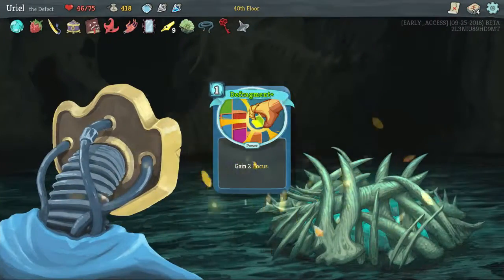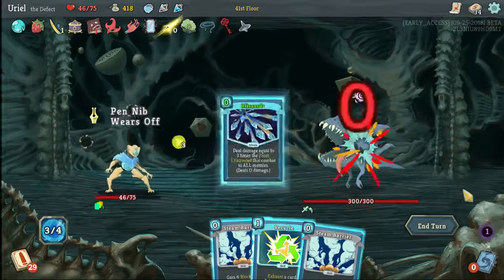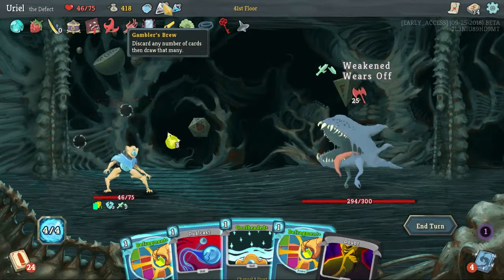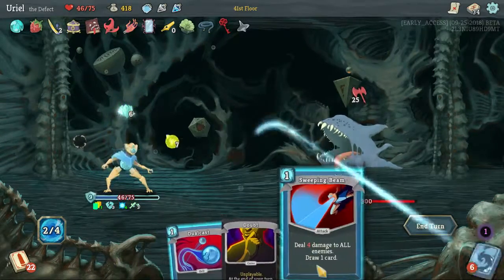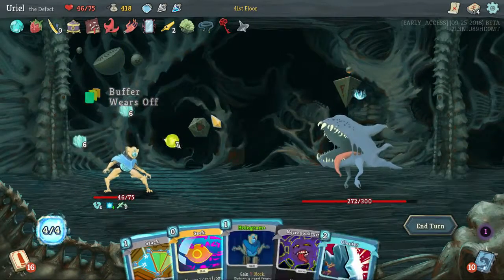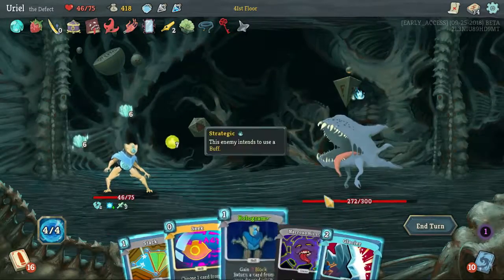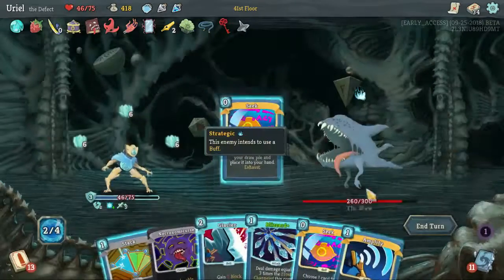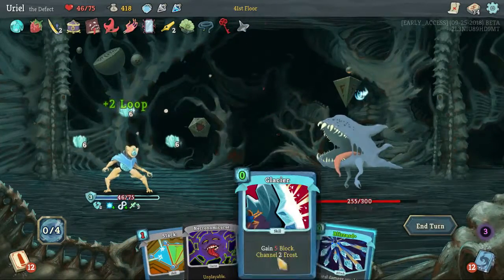All right, not the greatest first turn here. Draw some — okay, oh good. Get a little more block that way. And surprisingly blocked almost everything, but didn't really matter. I have an Amplify here — so instead we'll get this back. Perfect, so we can get Amplify and Loop, I think, would be good. So we can Glacier for free.